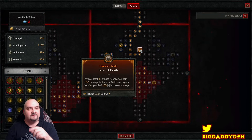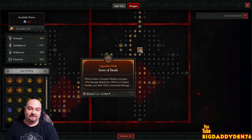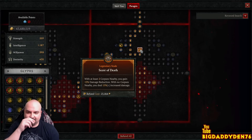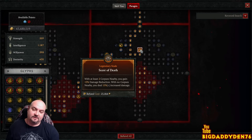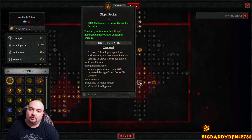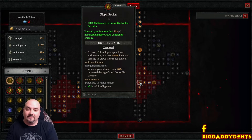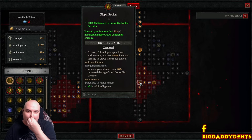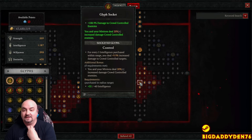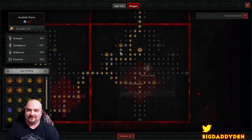Instead of Wither which I used in the general build, we're going Scent of Death for extra 15% damage increase or 50% damage reduction when corpses are close. Next is Control - when you CC enemies, whether a boss is staggered or you cast Decrepify on normal monsters, you do an extra 108.9% damage to crowd-controlled enemies and your minions get an extra 20% increased damage on top.